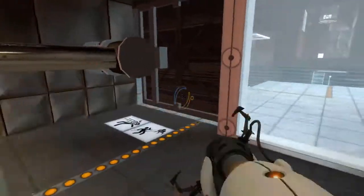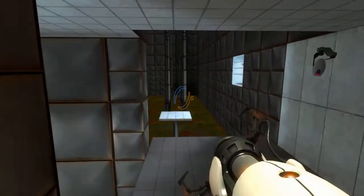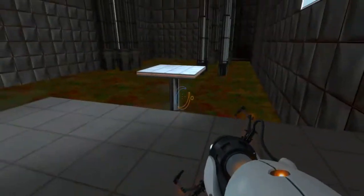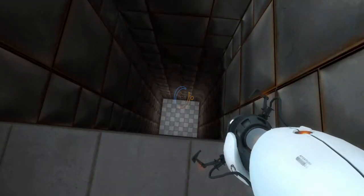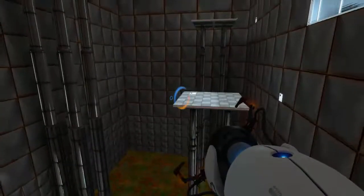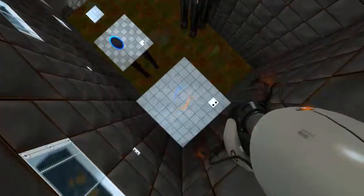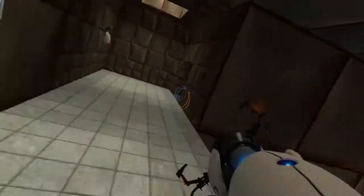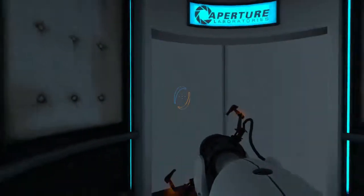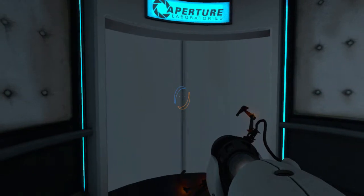To put an orange portal there would just make it easier. Blue portal there. Let me do this last one really fast — this one is actually pretty easy, you just have to lock your vision. So what you're going to do is just use constant gravity. Well done.